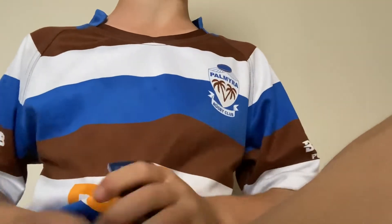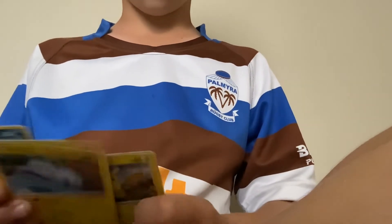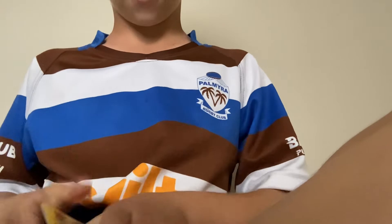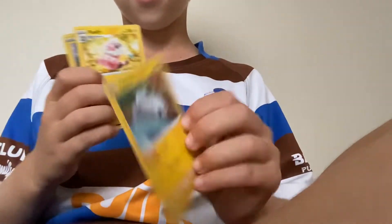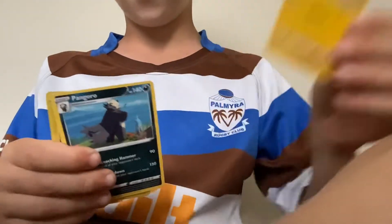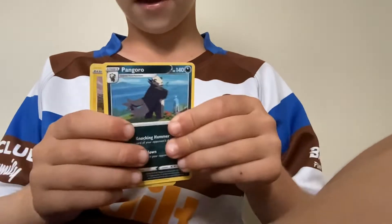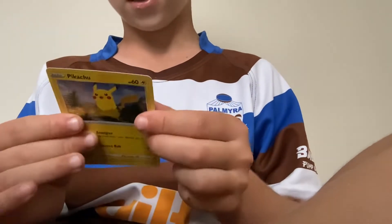I did not know the card trick, so let's just go from the back to the front. Okay, we've got a Tyramino — I've never opened this set before — a Flafu, a Pyrengagon, and then a Pikachu, a holo Pikachu. Wow, this is a nice card.